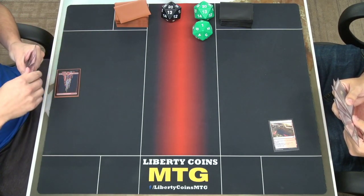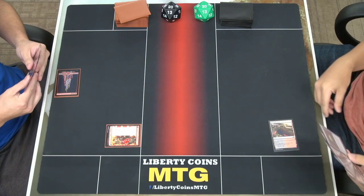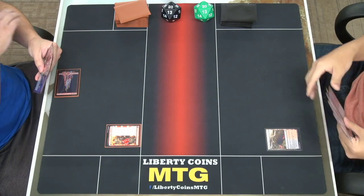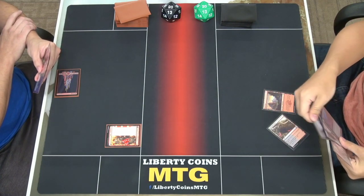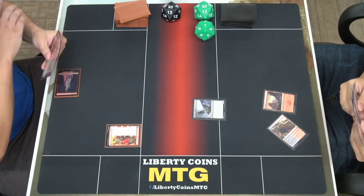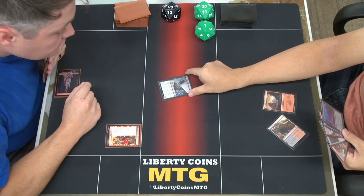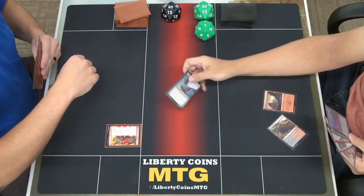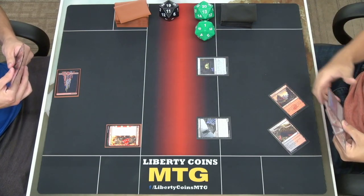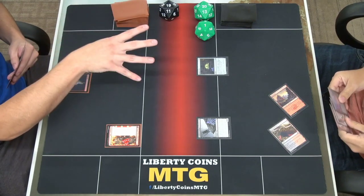Mountain, go to 20 from Blood-Fell Caves. Draw my card. Play a mountain, tap, play Cauldron Familiar — I go to 21 and you go to 19. When it enters it just basically drains. I could sacrifice a food token to bring it back. And I'll tap, play Witch's Oven, and pass. That's a really solid combo.